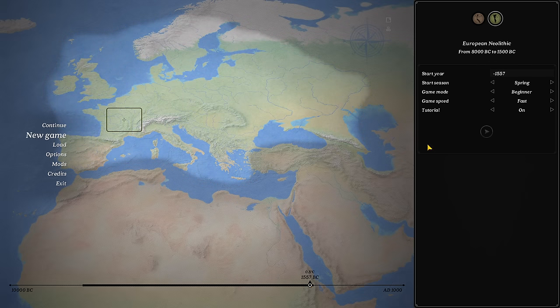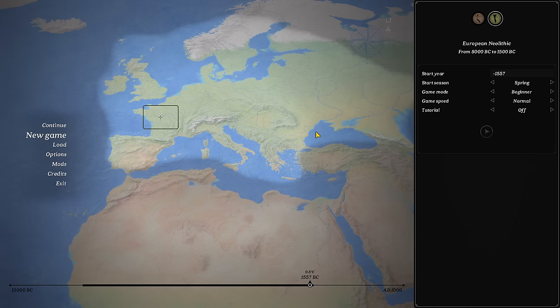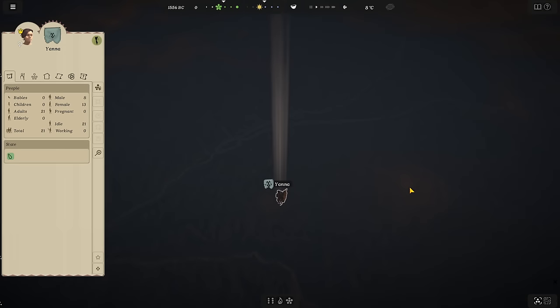For today's purposes we're going to look at the Neolithic era, although the update adds new buildings for both Mesolithic and Neolithic eras, so that's pretty cool. We'll go ahead and start on normal, turn off the tutorial, and use today's opportunity to look at everything new — probably starting near a large river, since there's more attention to realistic rivers from these eras. Let's start a new game.